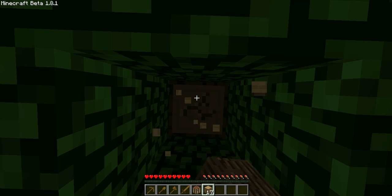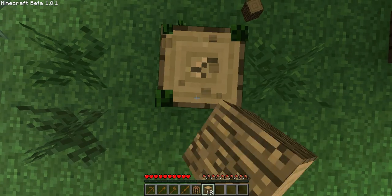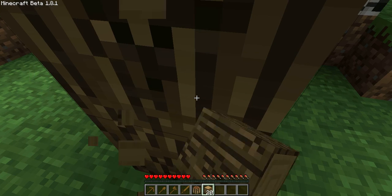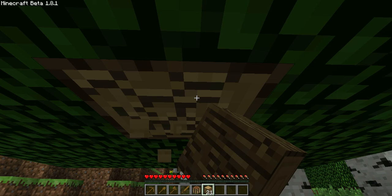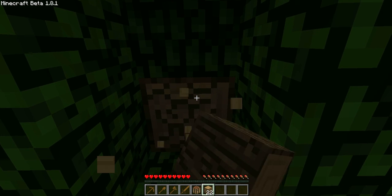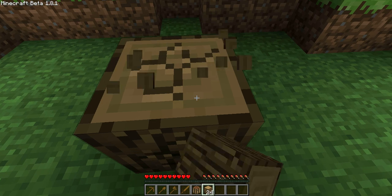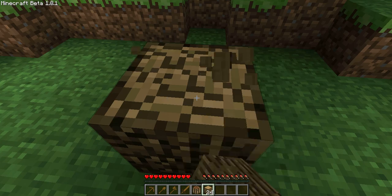At this point there's nothing you can do with the XP orbs, but in 1.9 — which is their upcoming update, coming out in October or November — they'll have a use. They've also added rivers which split biomes, so you'll have a snow biome and then it'll split into a grass biome. They've also added vines which grow in a swamp biome.